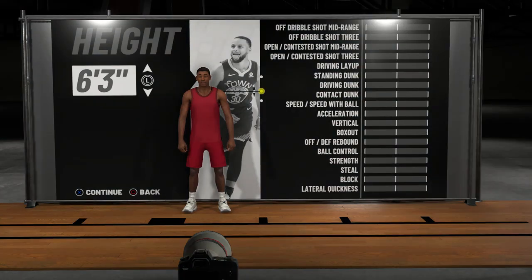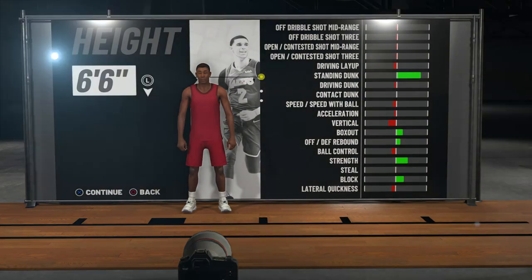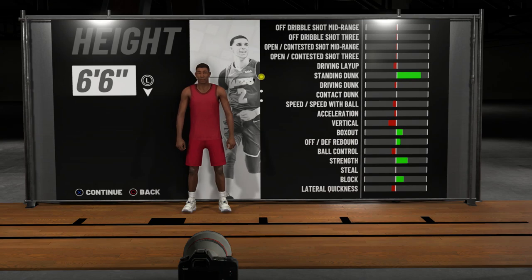Even though this build is like a Russell Westbrook and Derrick Rose type build, you're going to want to go max height. The taller you are the better, especially as a point guard, because if you're a short point guard you're not going to be able to guard taller point guards. Height is everything, and increasing your height will also let you dunk better and bully other guards.